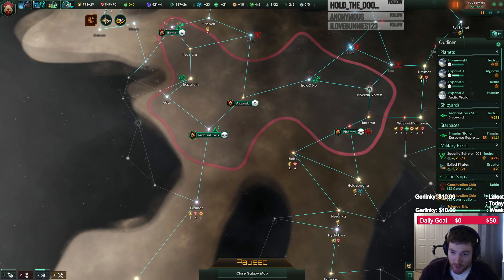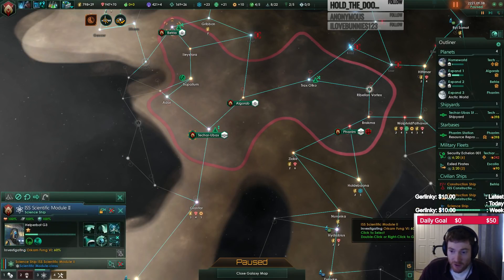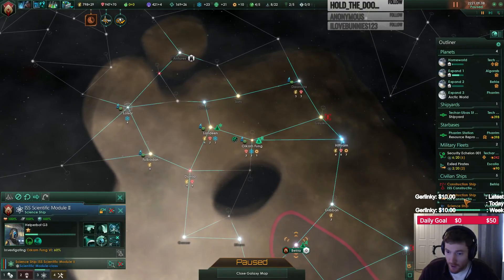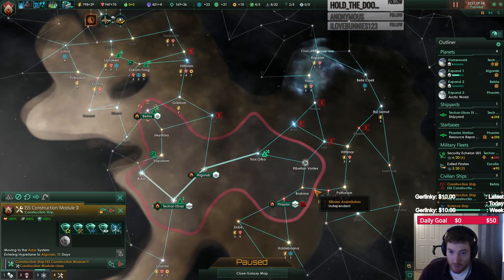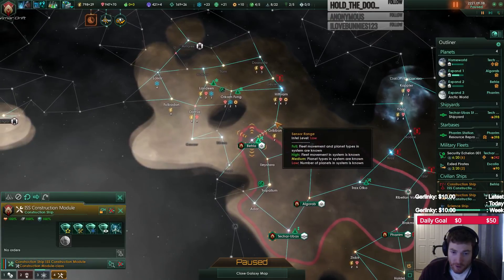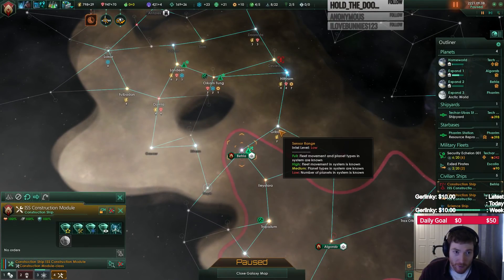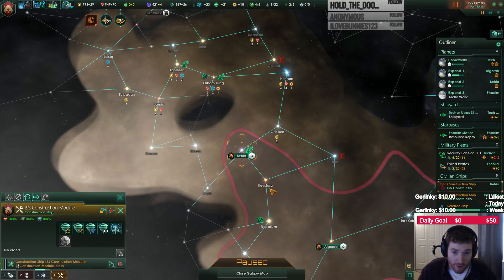How's our money doing? Not bad. Science ships are scouting that area, which is good. I think there are some anomalies. And what are you doing over here — setting up to grab that area? So we're going to come through here. We have 421 influence, which is quite a lot.